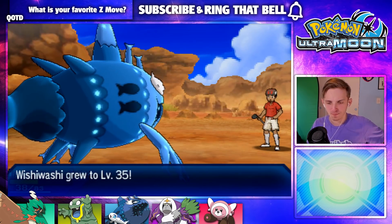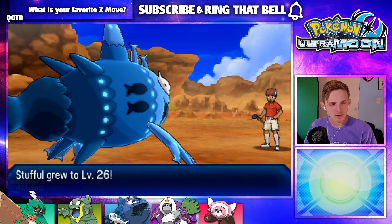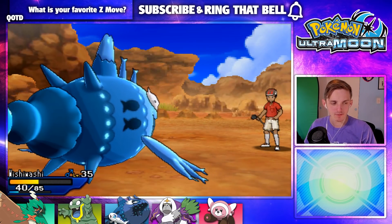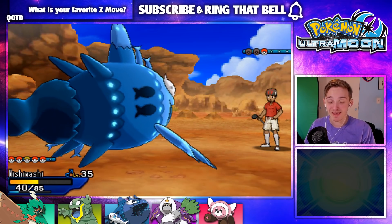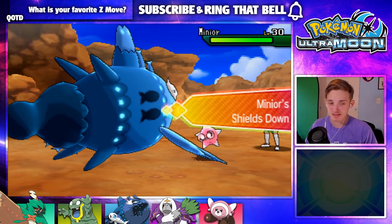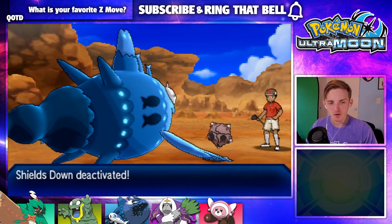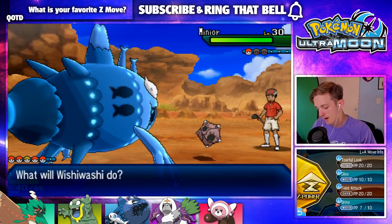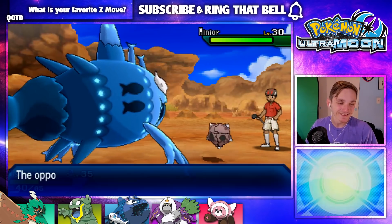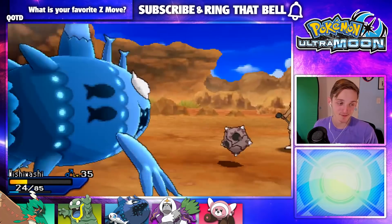Our next goal with the team — I would really love to see that Muk become a thing. And also Stufful — we're going to get a Bewear very soon, and that thing grows levels rather fast, so love to see that. Hopefully this is a one-hit KO. Man, I love Wishiwashi. Boom! One more level, guys — one more level until we get a freaking Bewear! Hopefully we can get that before the trial. Is he playing golf with these mini-ores, just smacking them all over the place?